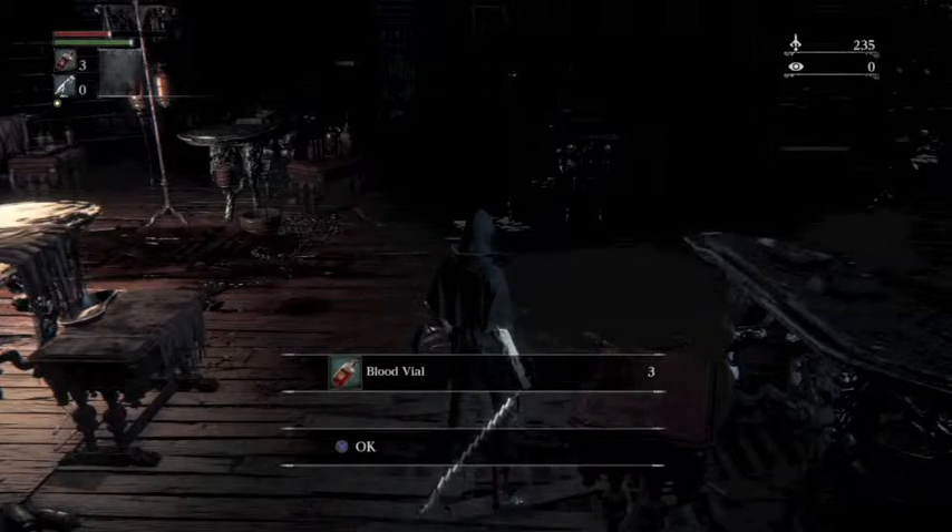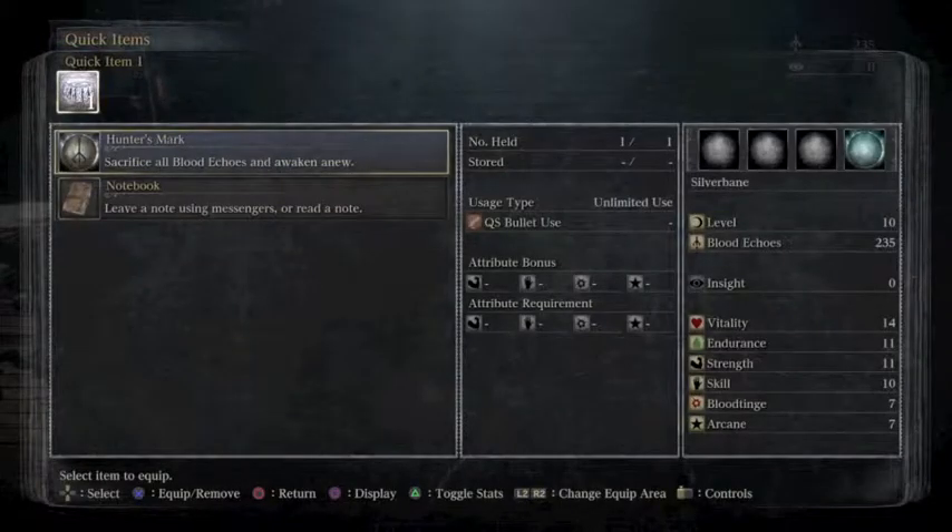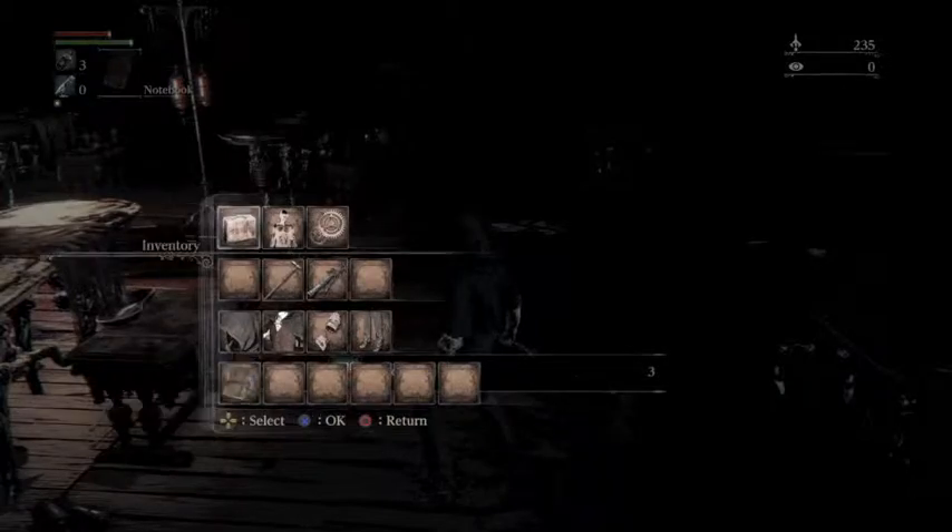I'm trying to see if I can equip the blood vials, because I don't seem to notice that they're right above my empty bullet slot. Looking through the menu to find them. I find the notebook and equip the notebook for some reason.